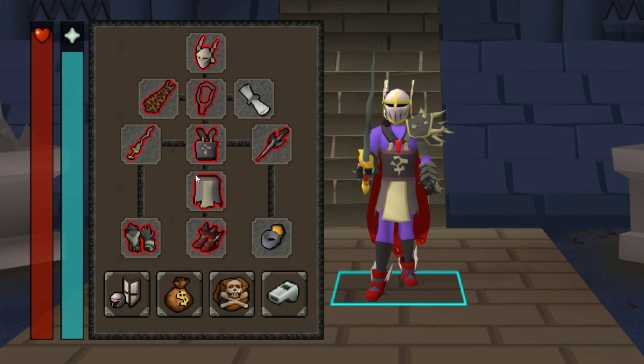The two items that will make this just so much easier for you are the Amulet of Blood Fury, because it gives you a passive healing effect. This entire encounter is going to be done entirely with melee, and the Ring of Suffering with the recoil effect on will just do a little bit of extra damage and it's the best defensive ring in the entire game, so if you can afford those items I heavily suggest that you bring them.